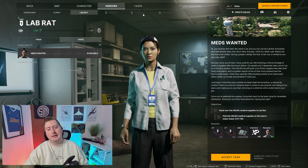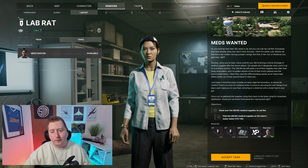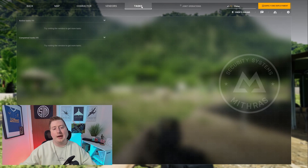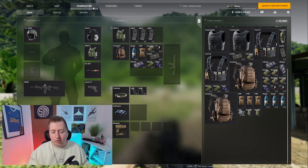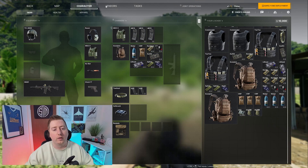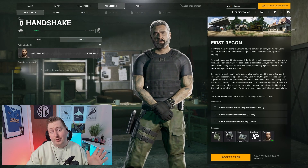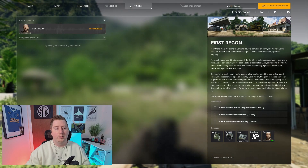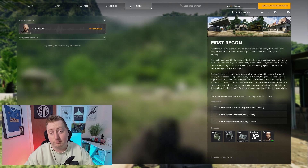That brings us to the final tab on the task screen — your tasks tab. This one you can access when you are on mission, downrange, or when you're exploring the world of Le Mang. We'll go ahead and accept Gunny's task, which we will be doing in the next video. Once accepted, you can see it has now moved into our active task slot on the tasks tab.